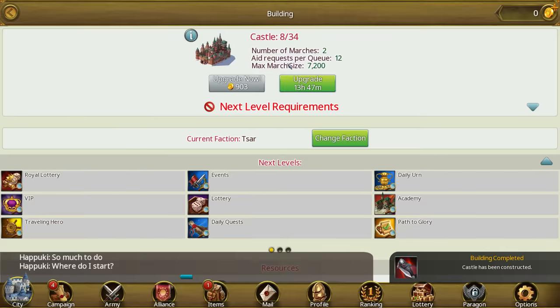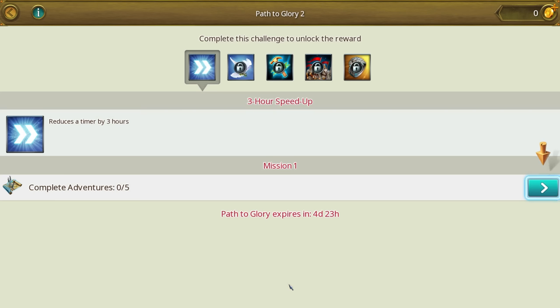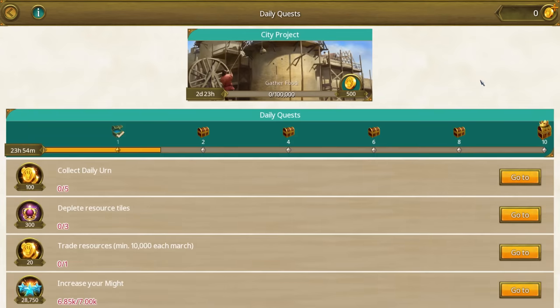I'll give you guys the next tip while he is reflecting on his mistakes. Coming in at number two: when you begin your progression try to reach castle level eight as early as possible. By doing so you will unlock many rewarding features like the path of glory, the daily quests, and the traveling hero. Each of those features comes with lots and lots of rewards, gifts, boosts, consumables, resources, and you'll definitely need all of those if you want to become an emperor.